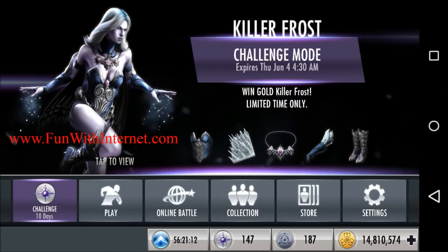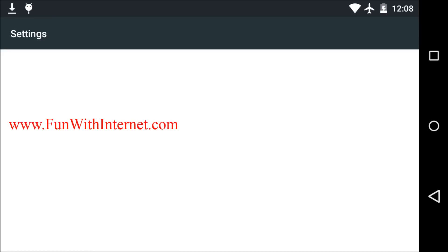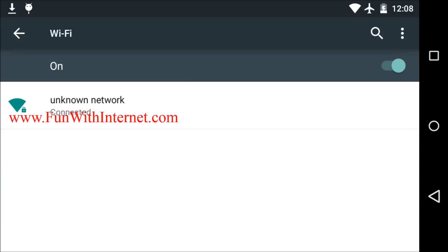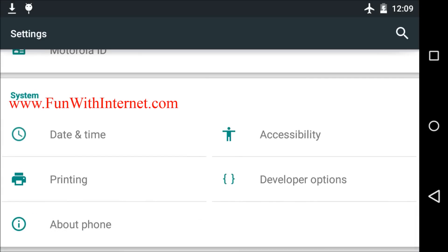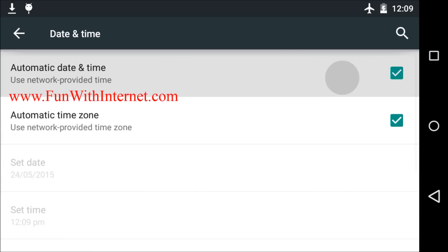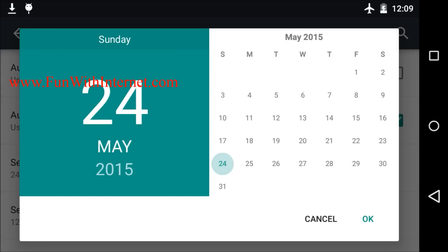Now go to settings. Disconnect the internet connection and change the date one day ahead of when the challenge expires — to June 5th.